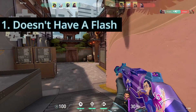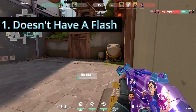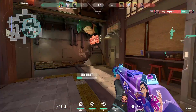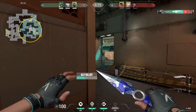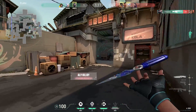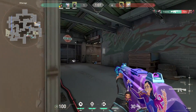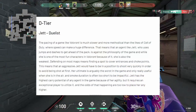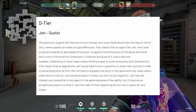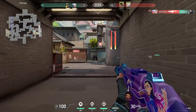Her first weakness is that she doesn't have a flash. As a duelist it's very important that you're able to make space for your team and help open up sites. One of the easiest ways to do that in Valorant is to use a flash, because it gives you an advantage over enemies holding corners. This was actually such a big deal that when the game first came out, Jett was seen as one of the worst duelists in the game, and not having a flash was a big part of why.